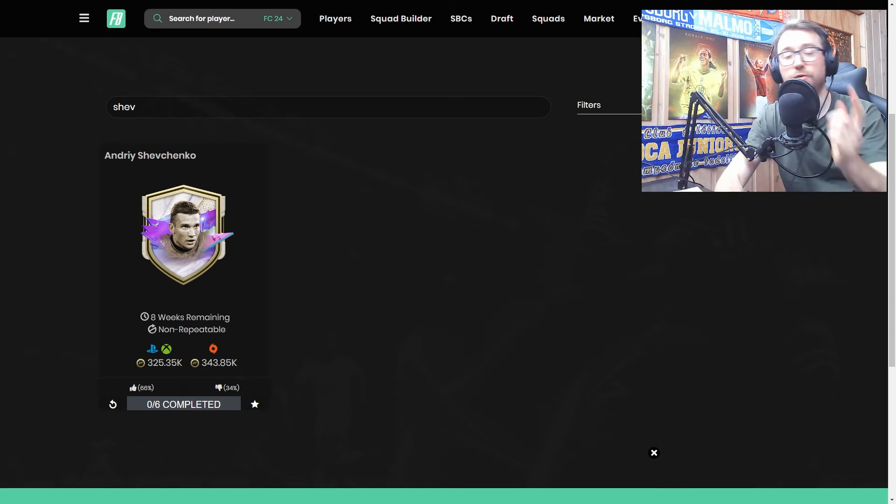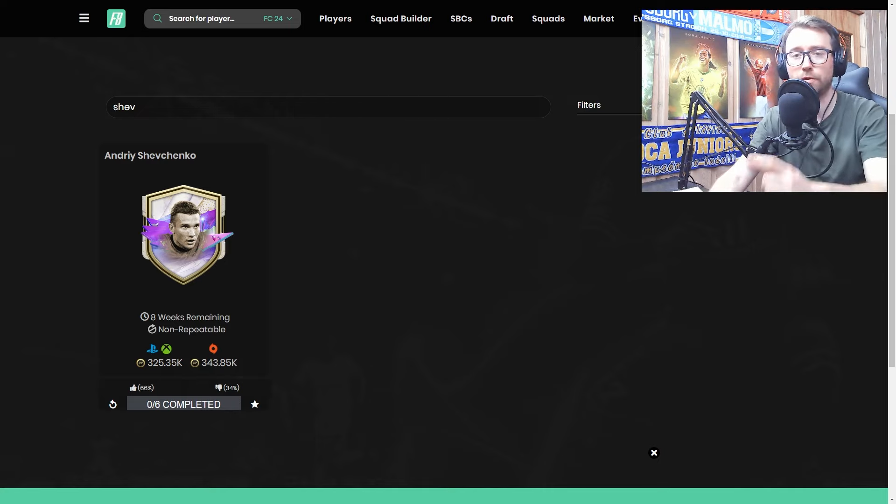Before we look at the card in-game, I'm taking a quick look on Footpin to see how he's been received. He has 66% up votes on the SBC, which is pretty good. We're now in mid-February 2024, and it was released last week. Anything above 50% is a good upvote rating.